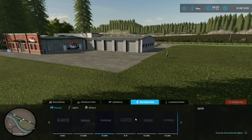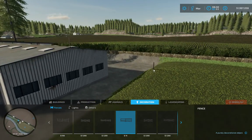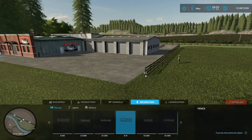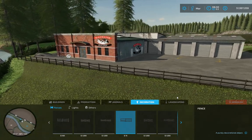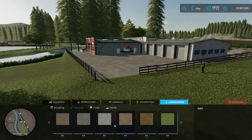Let's put a bit of fence in just so we know where the entrances and exits are. I'll take it right around the edge. Bit of a rickety fence but hey. And a bit of paint - just the dirt road. Let's change the size of that brush.